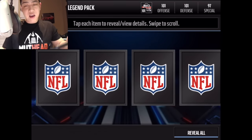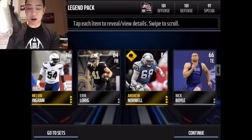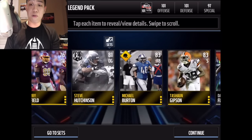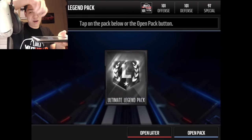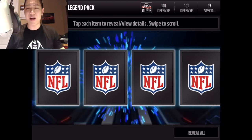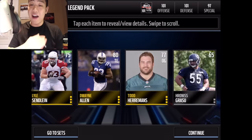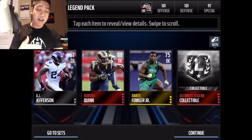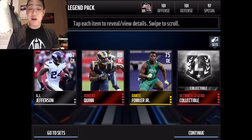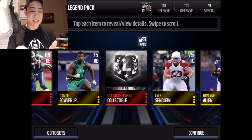We get Steve Hudson's rookie card — unfortunately rookie cards don't go for anything this season. Last pack — cooking for this one! We get an elite, so go ahead and cook when you open your packs and you'll get at least one elite. This one was awesome — we got an elite ultimate legend collectible, which makes up for the pack itself.